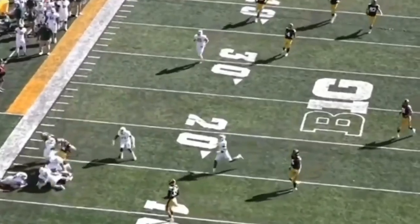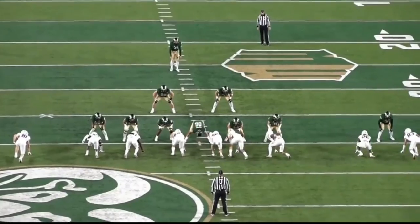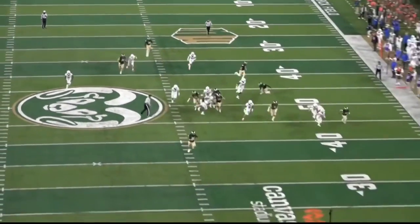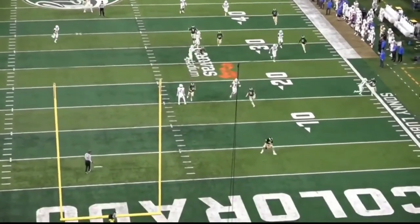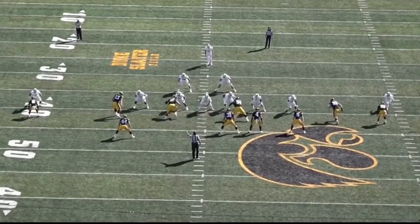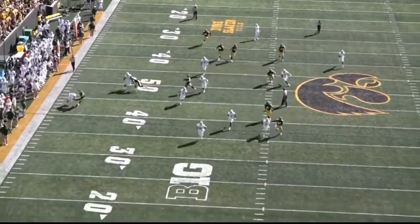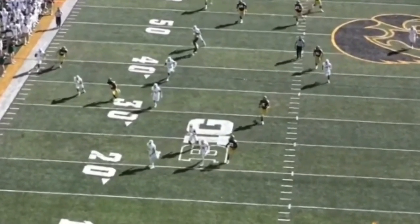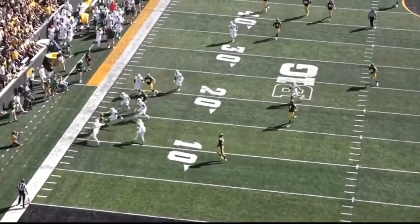One more thing — coverage. Once you get off your block, you run downfield. Special teams coaches often teach to keep five yard gaps between you and the next closest guy, and you never want to stack up for the easy block. On this ball, if it wasn't so perfectly placed, all this returner had to do is cut back across the field, because right here you can see that everybody is lined up right behind each other, which would give the returner free access to a touchdown if he just cut back across the field.